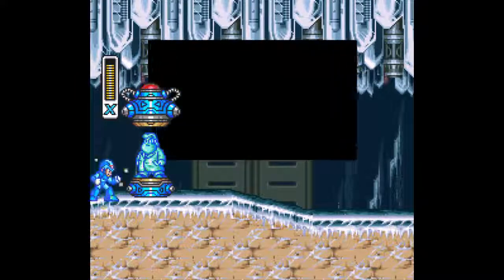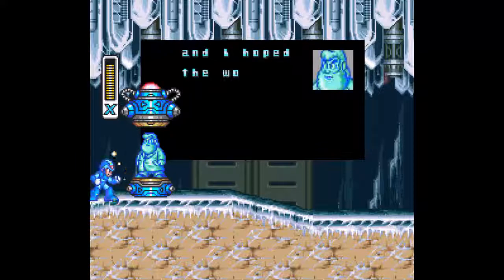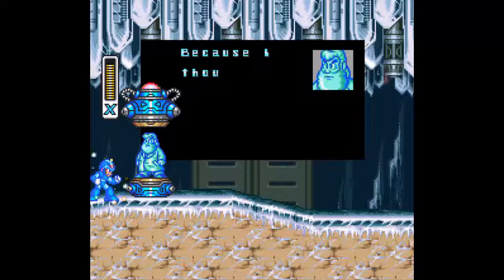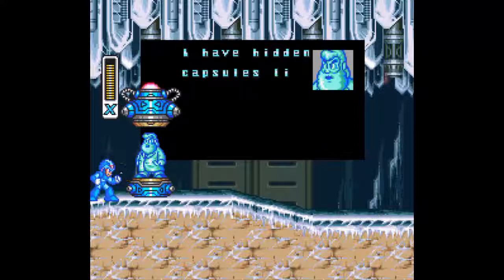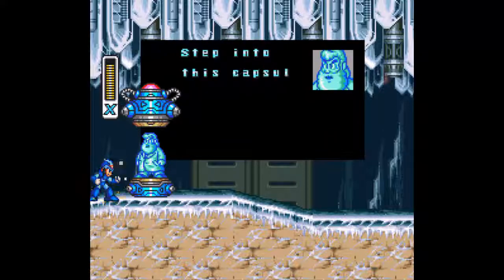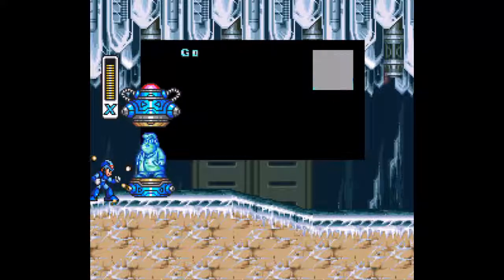Behold. 'X, I gave you the ability to choose your own path in life, and I hoped the world would allow you to choose a peaceful one. But now it seems that you are destined to fight. Because I thought the world might need a new champion, I have hidden capsules like this one. If you find and use them, you will be able to increase your powers beyond anything the world has ever known. Step into this capsule and receive an acceleration system to boost your speed.'